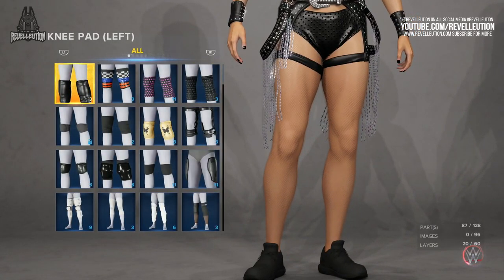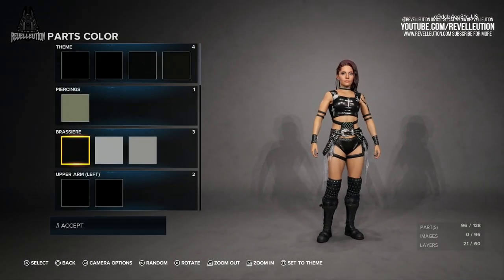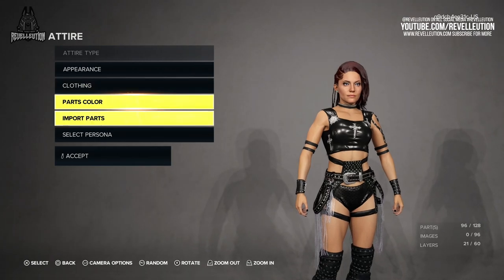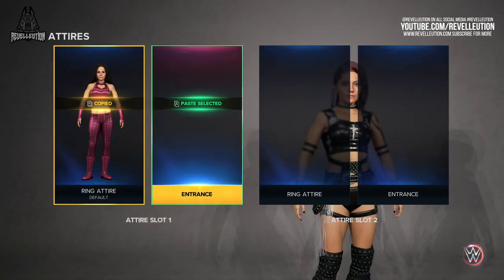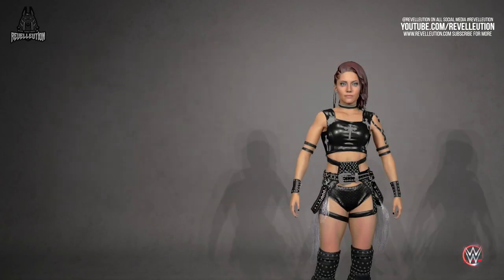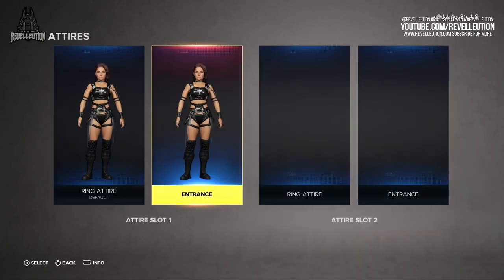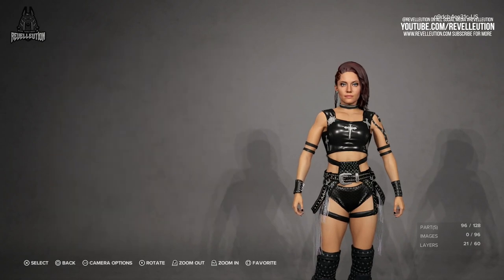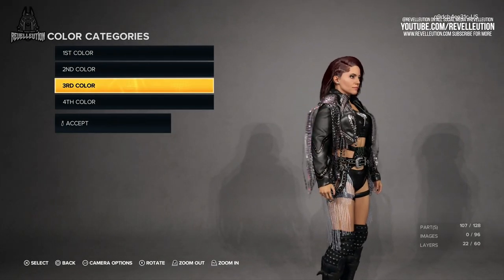Once you've decided on all of your clothing pieces, you then have the option to quickly edit the colour of any of your pieces thanks to the parts colour tab, which allows you to instantly change your palette — which comes in super handy if you want several colour variants of the same outfit. With your outfit complete, you then have the option to copy over your ring attire to your entrance attire and add pieces of clothing fit to make those grand entrances, as seen on WWE TV. You can also copy your attire over to a second alternate attire slot, which can be completely different to your first attire. This is usually when I would enter the jacket section of the suite, and in the end we decided to go with a black variation of Natalya's entrance jacket, which fit perfectly with the chains and diamonds scattered throughout the look.